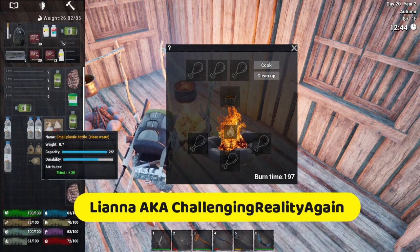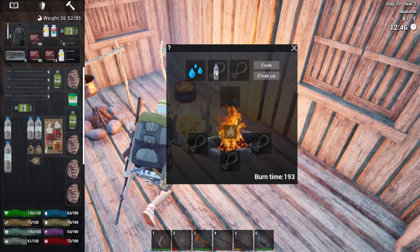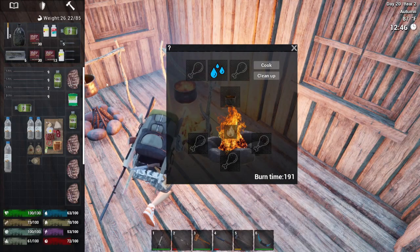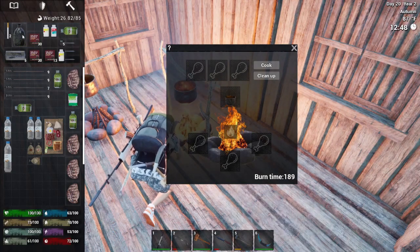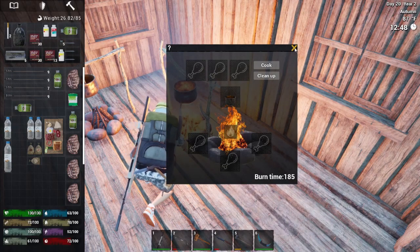What you're going to do is put them in, and once they're clean, put the clean water in here and then pull your canteen down to fill it up to have all five spots filled.